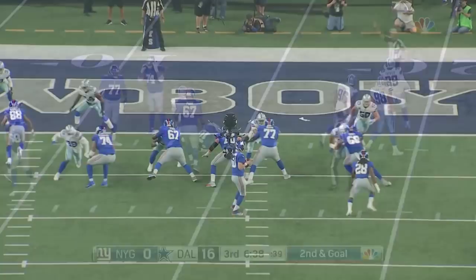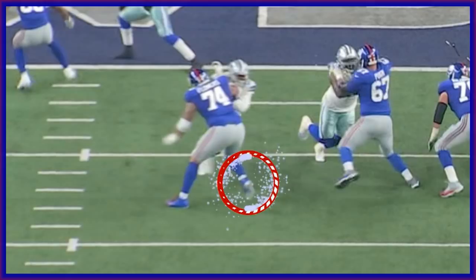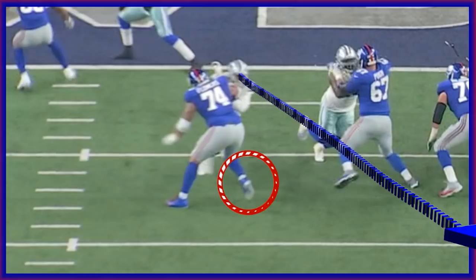The number one rule for all tackles is you can't get beat inside. His right foot is off the ground — he's got no power here. Putting Nate Solder in at left tackle right now will make Eli better. It'll make the Giants better.